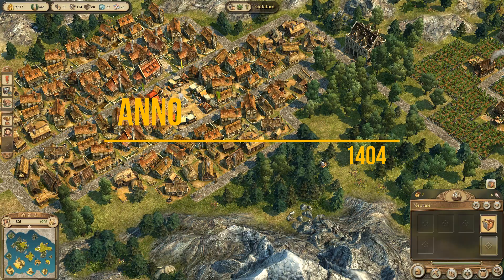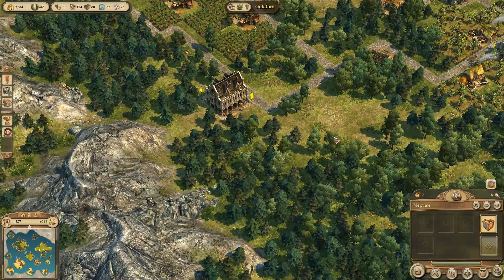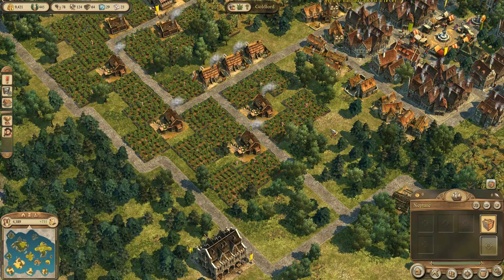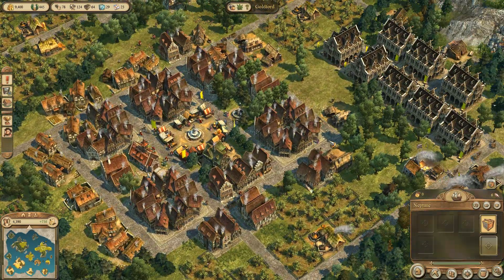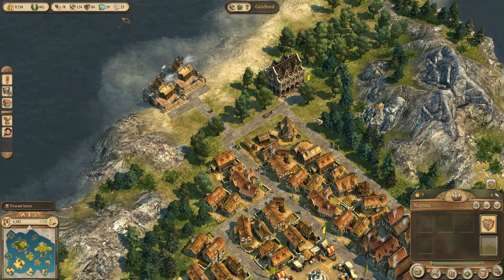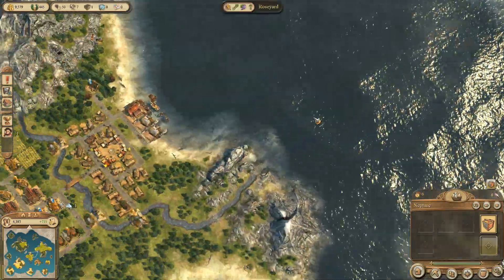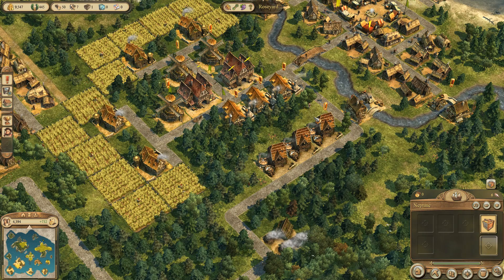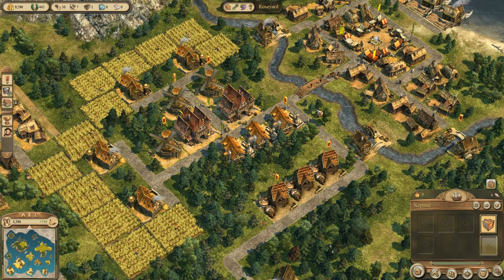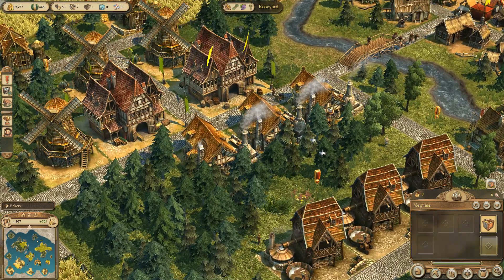Hello there, welcome back to the channel. Thank you very much for being with me today. We are here back in Anno 1404 - it's kind of pirate age really, isn't it? Our settlement game where you're hopping around the islands and setting up different manufacturing chains to try and supply your people with all the appropriate things they need to become a more civilised society.